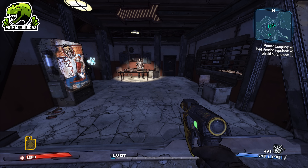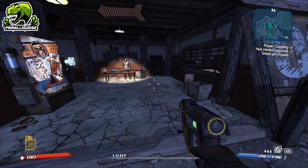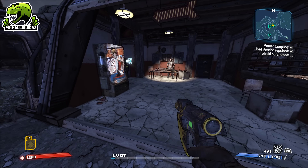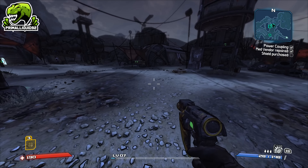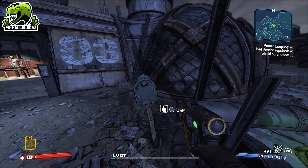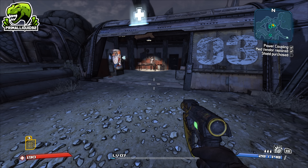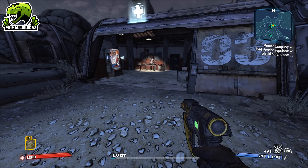Hey, what's going on guys, I'm Primal Liquid and welcome to my guide for Borderlands 1 Game of the Year Edition, or Borderlands Remastered. This is a very simple video where I'm going to show you how to get effectively unlimited XP at the very start of the game. This is incredibly useful for leveling up all characters — you can pretty much take them straight up to level 50, 60, or whatever level you want, and it's actually incredibly easy to do.